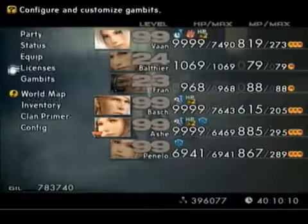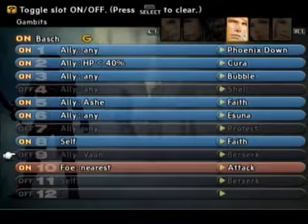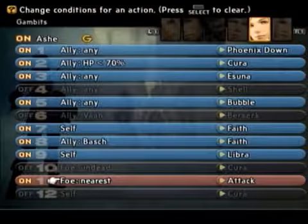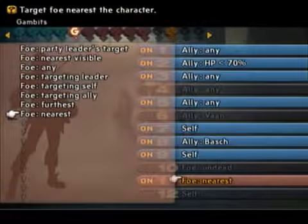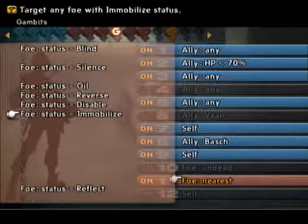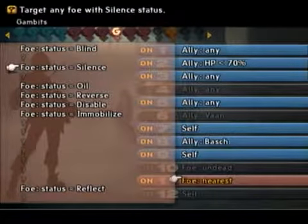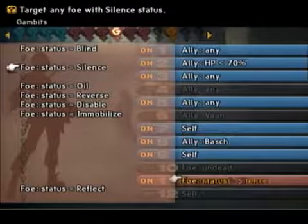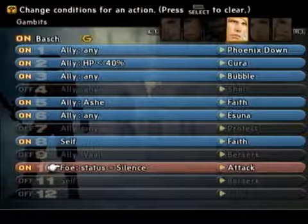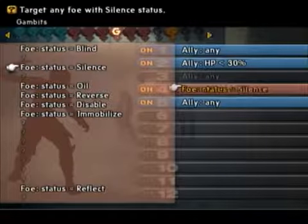For the seventh and final item in the Nabreus Deadlines, you must have absolute control over which enemies you target. This means you cannot have a berserker, and you must disable all attack gambits except for one exception. To target a specific enemy, you have to have a very specific condition—something unusual, and preferably something that the target enemy is vulnerable to. In this case, silence works very well. So change all attack gambits so that they are basically foe status equals silence. Do so on your berserker—or would-be berserker—as well.